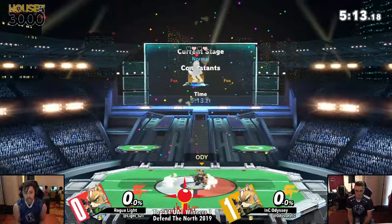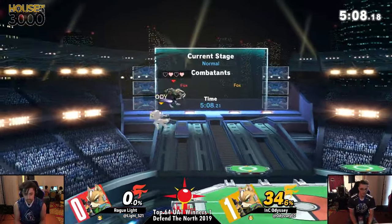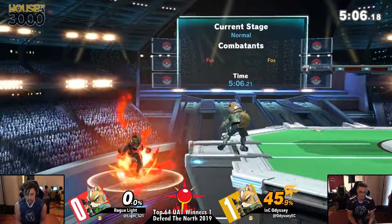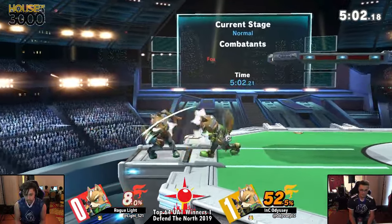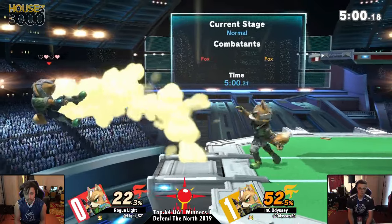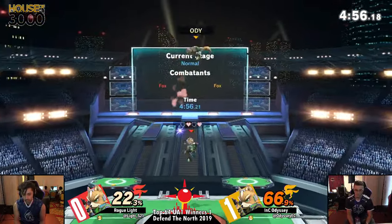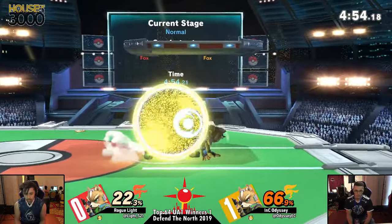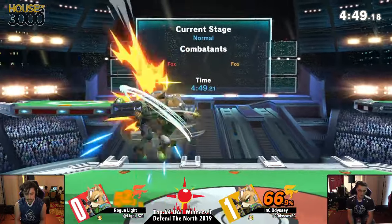Get that parry into the late up smash. Odyssey heard us on commentary — he was like, hey Rhythm, check this out. But Light coming in with a nice 45% conversion. I think Light might have a little bit more solid conversions, but it looks like Odyssey is able to open him up a little bit more than Light is. He has a nice way of getting out of those combos as well. Yeah, that's true — he mixed it up once with the shine.